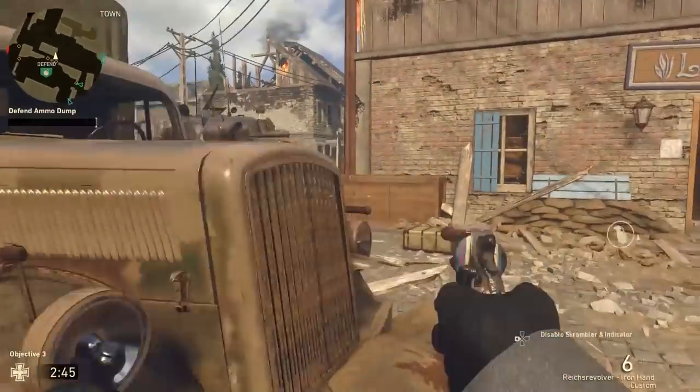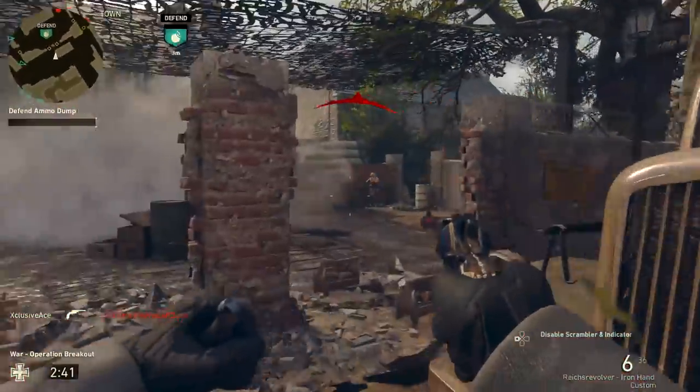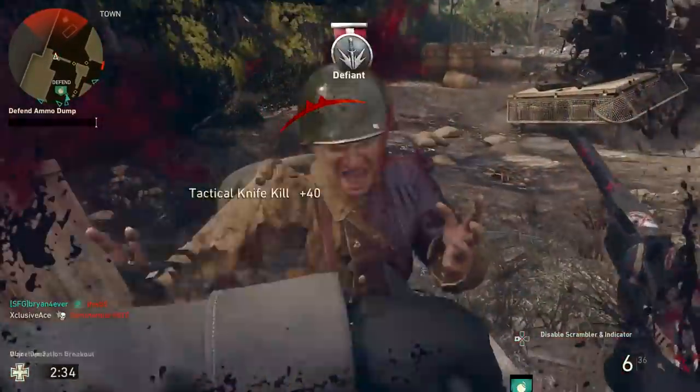What's up guys, my name is Ace and welcome back to another gun guide. This is the series where I go into great detail with all of the stats of every one of the weapons in COD World War 2. In today's episode we're going to be covering the second of the new pistols that was added with the Resistance event — and this is the Reich's Revolver.